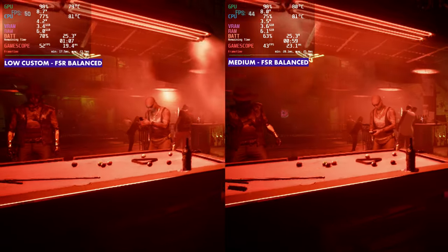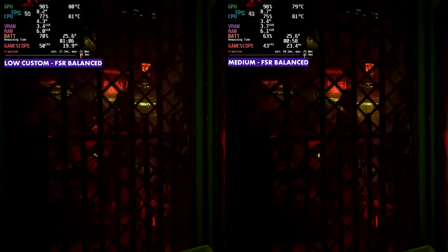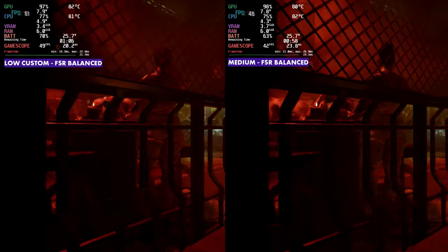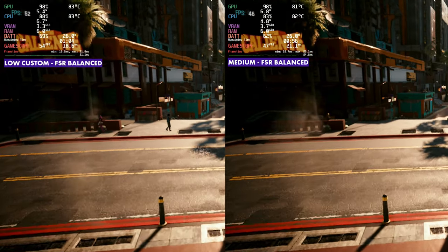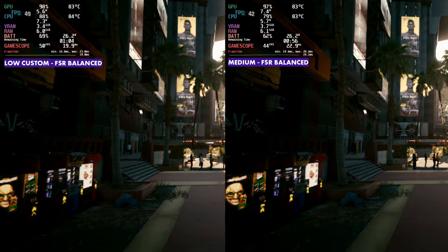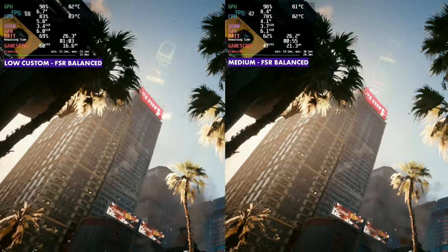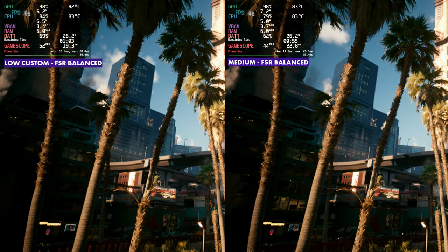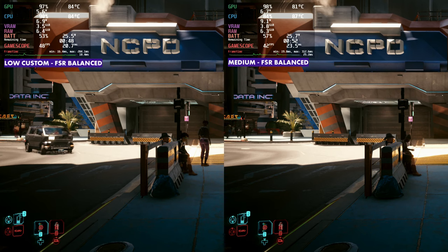Going to low versus medium again but with FSR on balanced, we get a nice bump in performance for both. On low, we're getting up into the 50s and higher more often. Medium is trying to stay out of the 30s, which is nice. Out in real world gameplay it will dip a little more, but image quality with balanced FSR is nice, and medium does look a bit better. It all depends on what kind of performance you want. Away from the benchmark things do run a bit harder, but this gives a general idea of consistent performance — around 57 versus 48, roughly 10 FPS difference throughout.